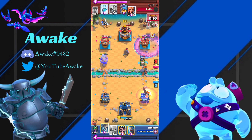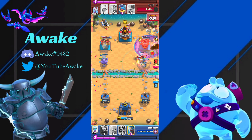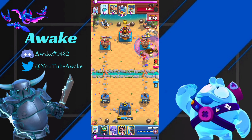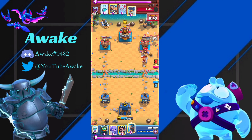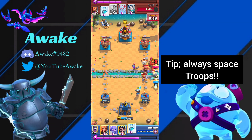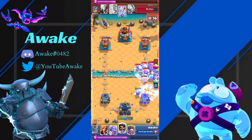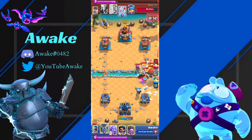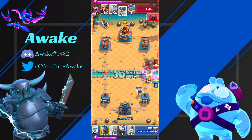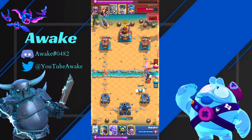I go in for a Graveyard again. This time I actually tricked him and Tornadoed his Musketeer again, which is going to completely kill his Musketeer — and that's all I wanted. Now he has a choice whether he goes opposite lane or same lane. This looks like a big push, so we're just going to Freeze. I knew he was going to do the same thing. So at the last second, drop the Valkyrie, Tornado — and then just E-Wiz. Look at his push — it's gone. His entire push is gone.